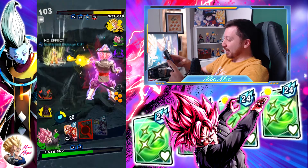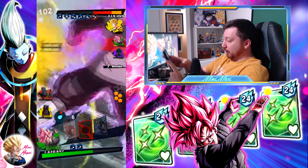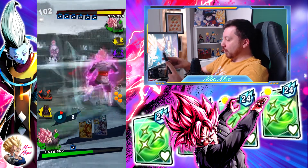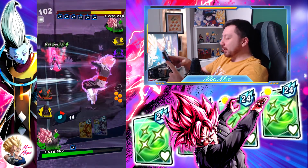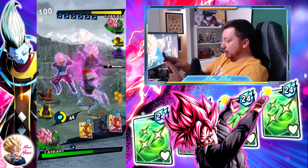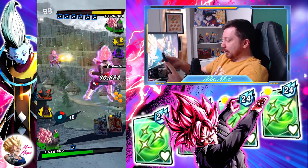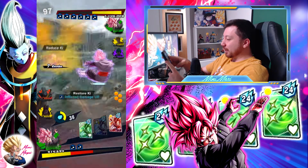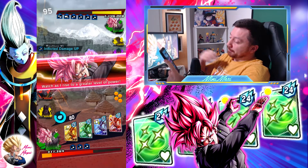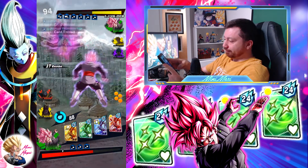Oh, I got you there. Okay, so there's a chance — a tiny chance. Let's go right away. He didn't go right away. I'm screwed. Let's go for a blast. I'm screwed, I think. He's got a blue. I'm screwed. Well played. GG.